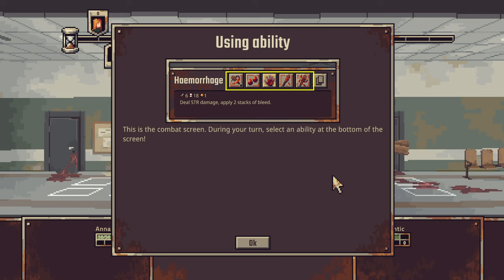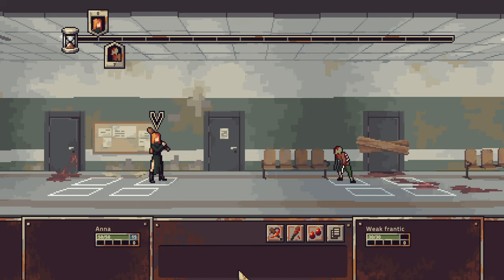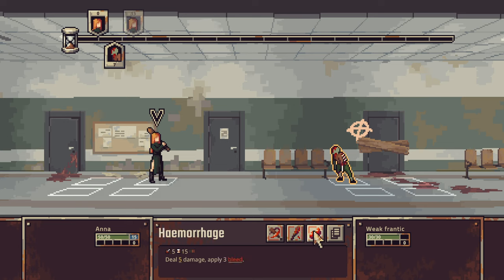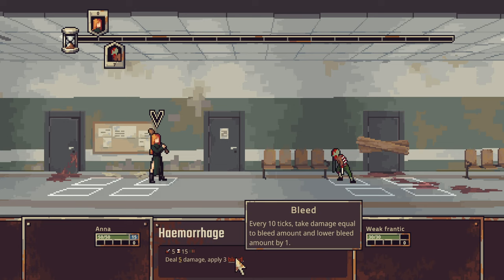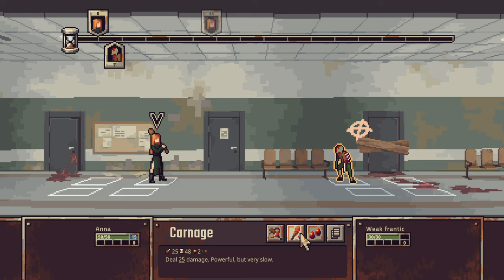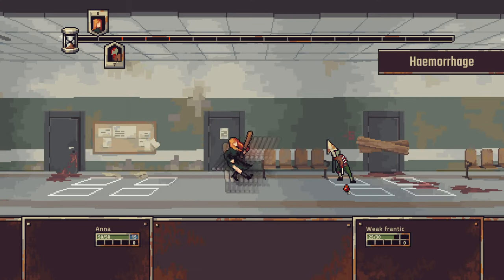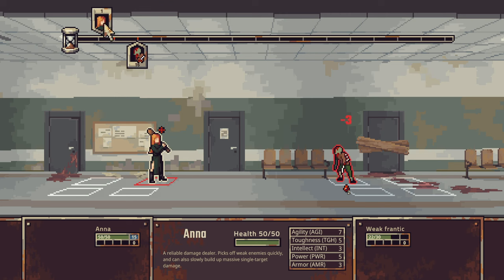This is the combat screen. During your turn, select an ability at the bottom of the screen. Deal 10 damage, 25 damage - powerful but very slow - or 5 damage, apply 3 bleed. Bleed: every 10 ticks, take damage equal to bleed amount, and then lower the bleed amount. So 5 damage and 25 damage - it probably makes some sense to do this because it's a little bit quicker.